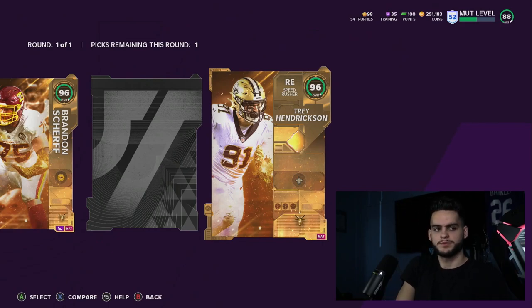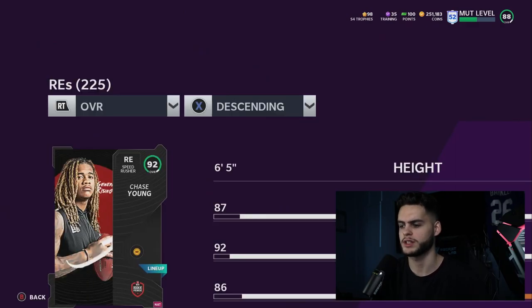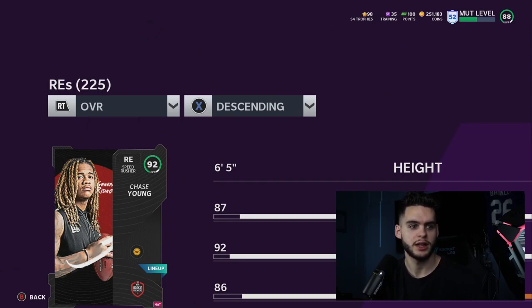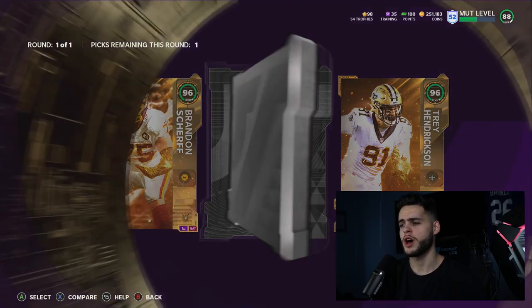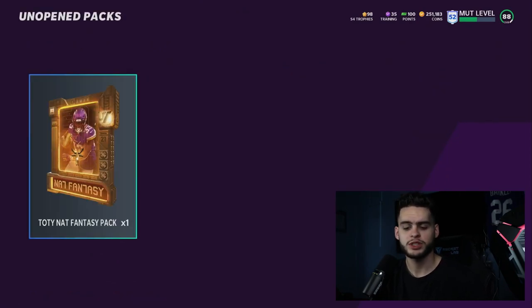I wish the compare screen worked all year — it's so annoying that this doesn't work. I don't understand how this is still an issue; to this day we still don't have a proper compare screen. That still shouldn't require a workaround. Let's get to our defensive pick — Jamal Adams is the one we want here. Can we get Jamal Adams? We get Lavante David. Okay, that's bad. We're gonna back out to check the prices of Trey Hendrickson and Brandon Sheriff.